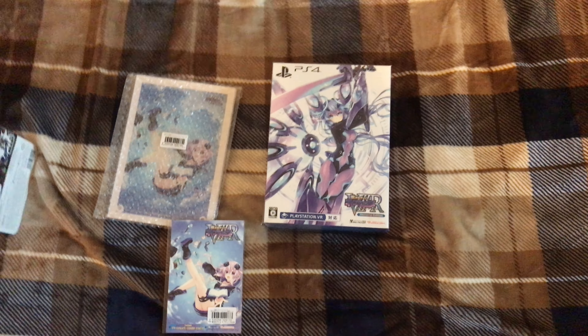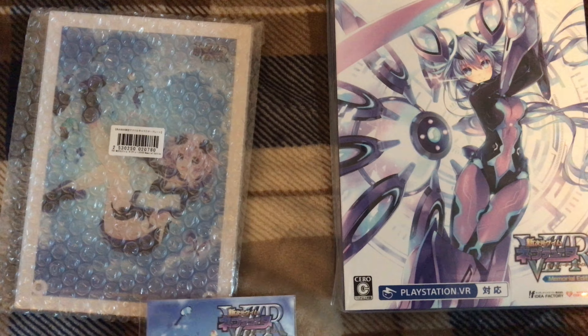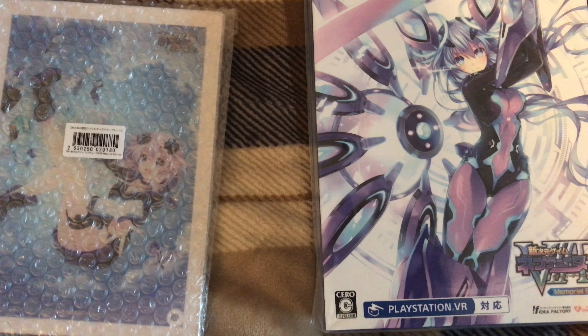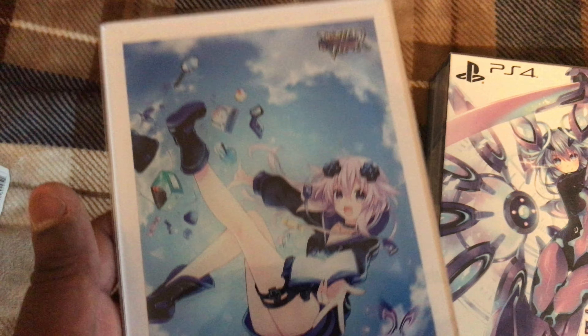What's up everybody, Sky here, doing a quick unboxing — 'What the Hell Did You Get Bro.' I just got my copy of Neptunia V2R. It came with what looks like a PS4 code, so I'm gonna try to keep that out of the way in case somebody could steal it. This right here is basically the Neptune figure — it's one of those clear plastic crystal display stands that comes with it.